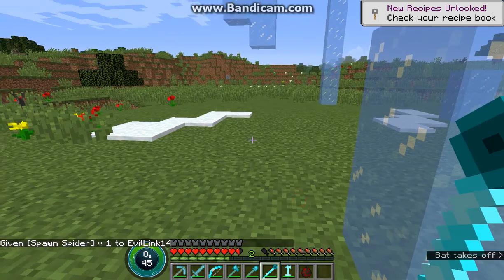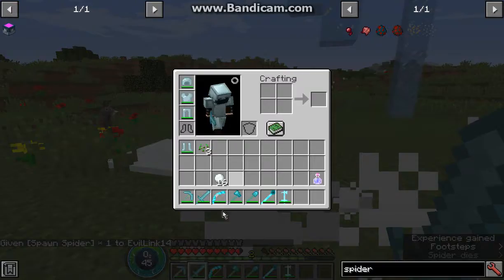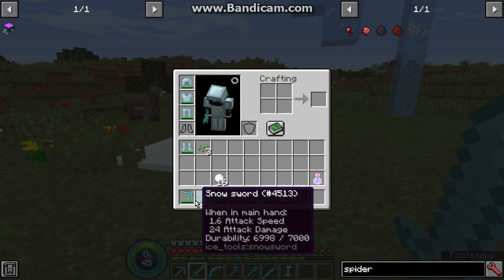Otherwise though, the sword is 24 damage so it'll easily hit anything that's obviously less than 20 health, but won't defeat something like a witch for example, that has 26.